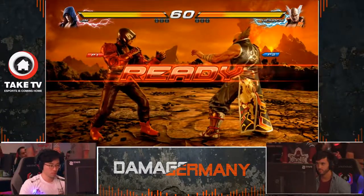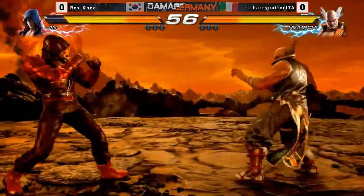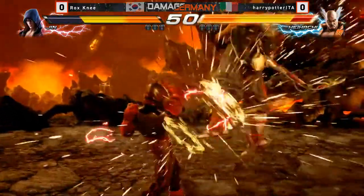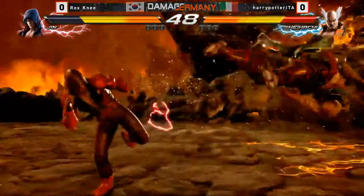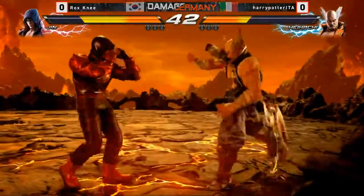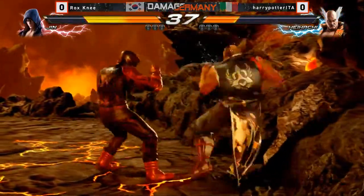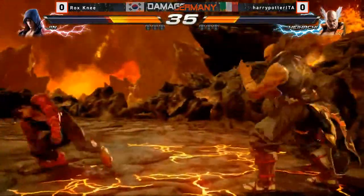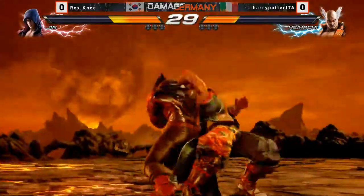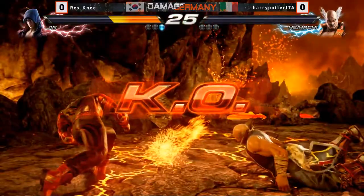We're going into it — first round, here we go, Devil's Pit. So Harry Potter with Heihachi, Nii with Jhin. Yet again another character from Nii. At 2-2-3 against the wall. Very fast. Nice attack there. Harry Potter was aware. Good punish.